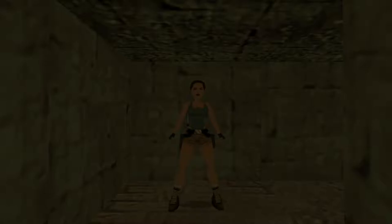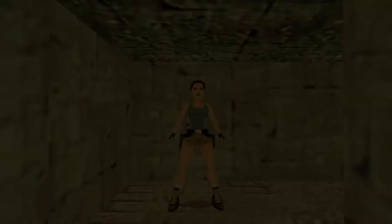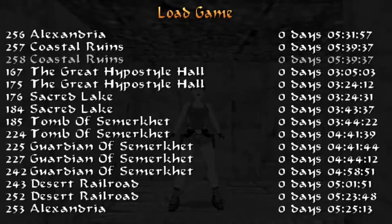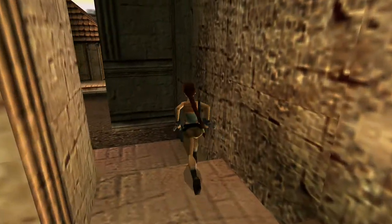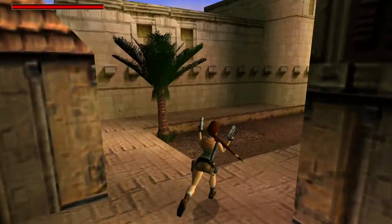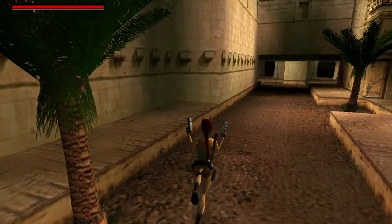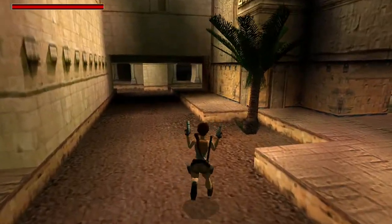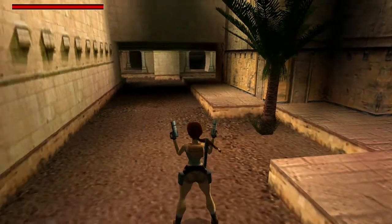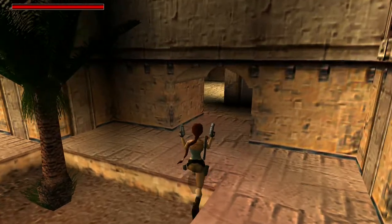We are currently on the Coastal Ruins. We've explored this level — hopefully it won't be as small as Alexandria. Let me just draw the weapons, maybe the pistols to start. This environment seems quite cute. For now it seems we don't have too much to explore. We can take a path to the right or two paths forward. I think I'm going to start with the right one.